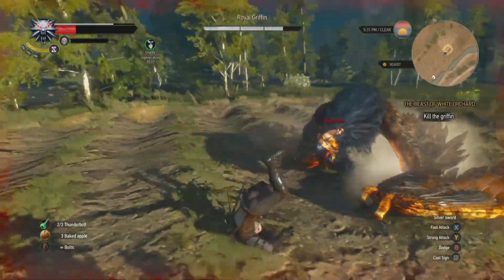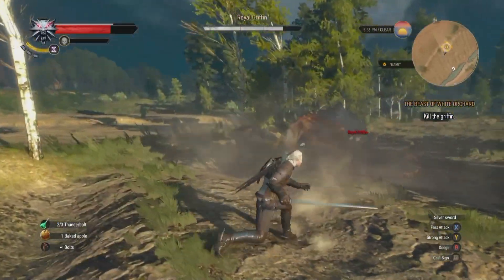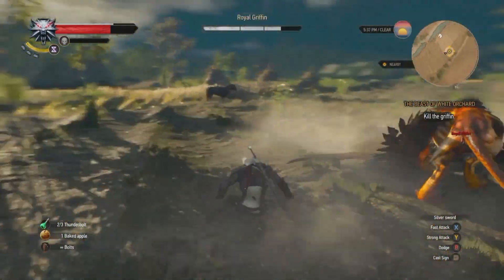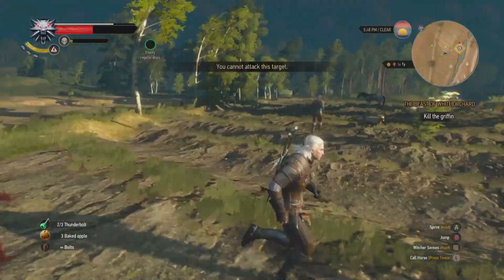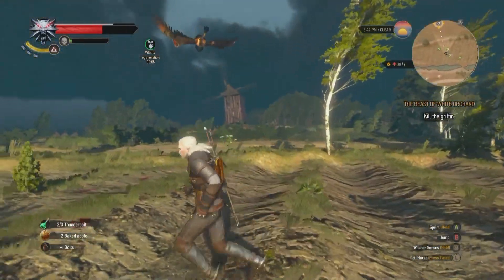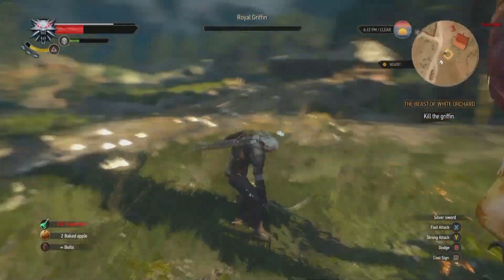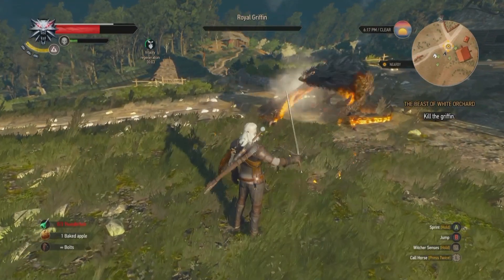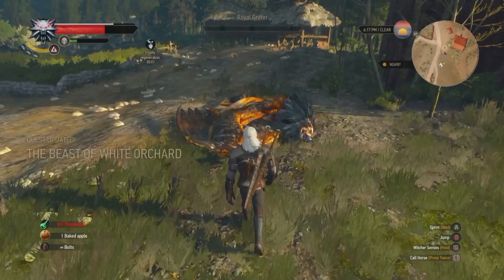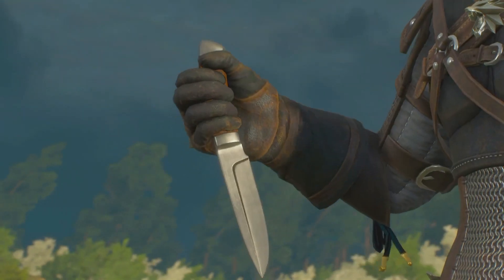You can momentarily interrupt its attacks, but the side swipe does some pretty punishing damage. Dive out of range when you see it winding up, then dive back in for a few sword slashes. Once you've taken out about two-thirds of its health, the Griffon will fly away to a nearby windmill. Call Roach and head over there to finish it off. Continue using the same tactics while using the Ard Sign, and pretty soon that will be one dead bird.